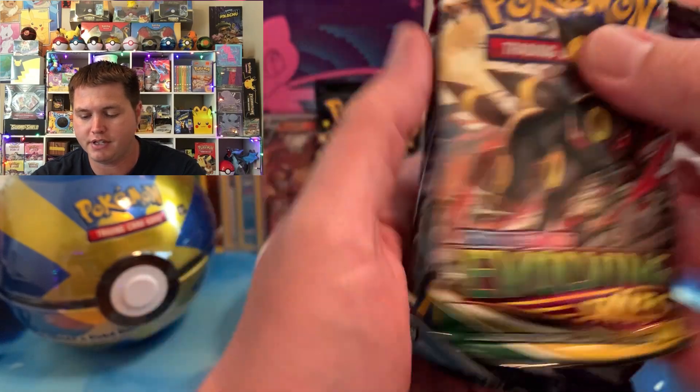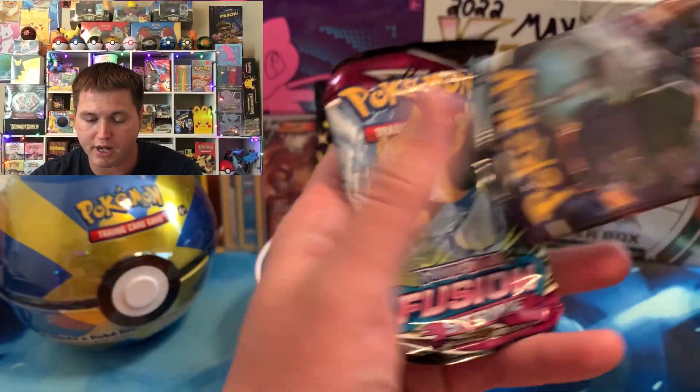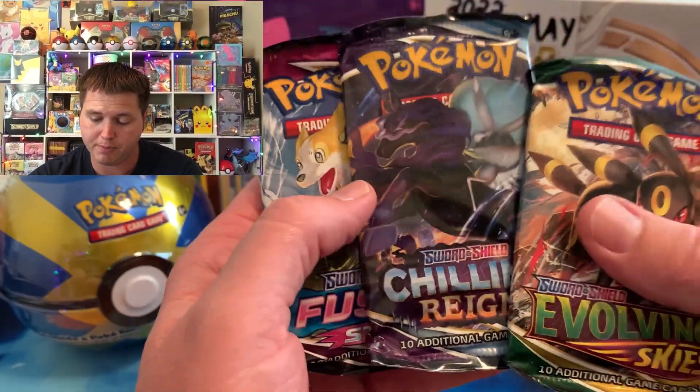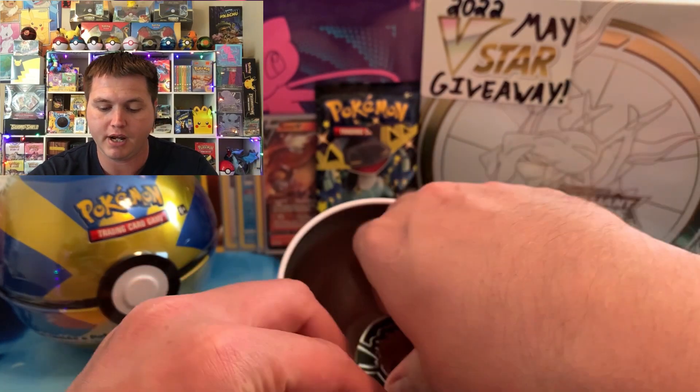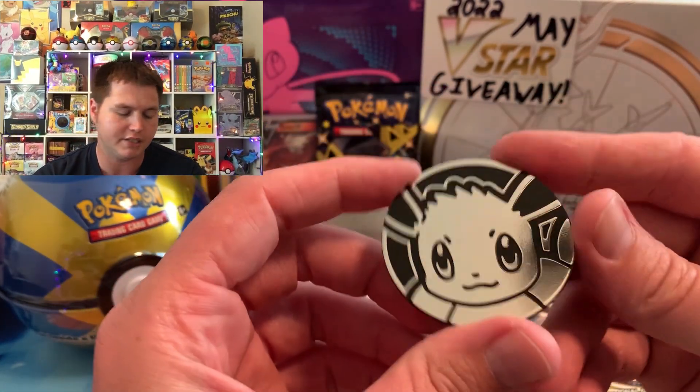So far so good. We got the Evolving Skies pack, Chilling Reign, and we got a Fusion Strike. Very nice pack selection — three of the better sets of the year 2021 — and we got the beautiful jumbo coin in there as well. Let's go.